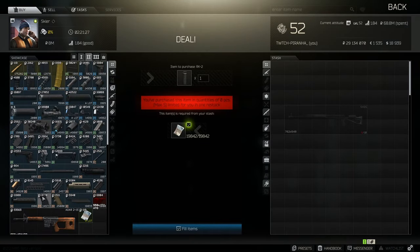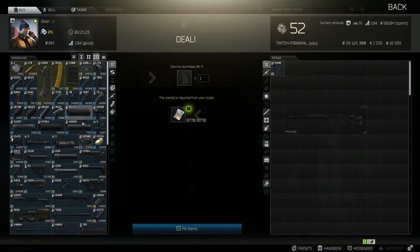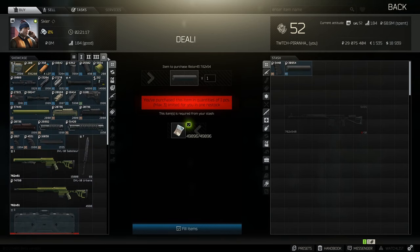We need to head over to Skia. Go to tier 2 and grab the RK3 pistol grip. Then head over to tier 3 and grab the 762x54, the Rotor 43. Then over to tier 4 and grab the RK24 grip.